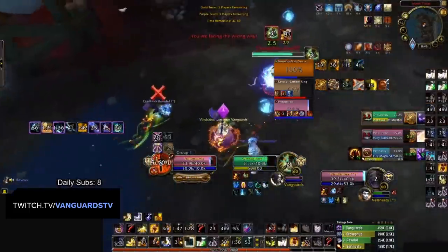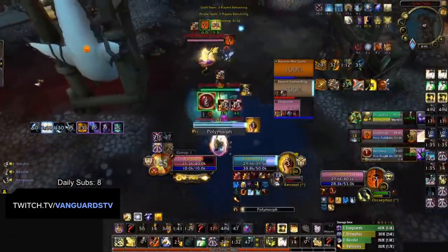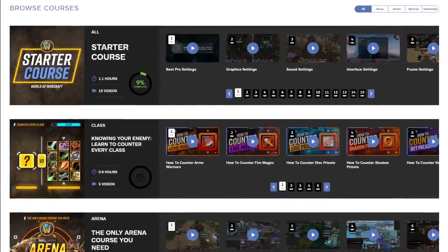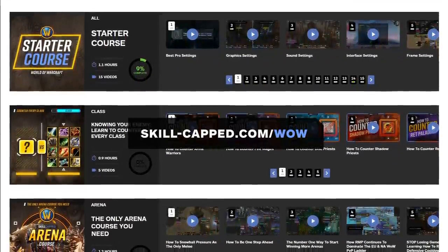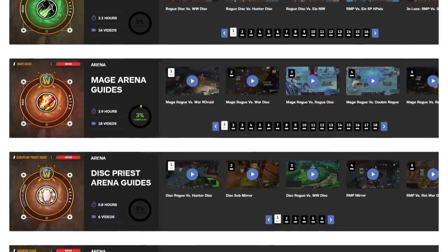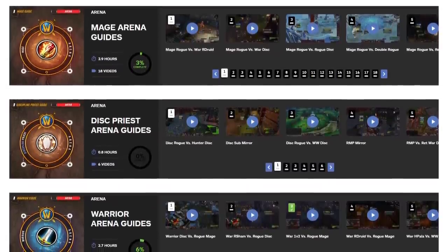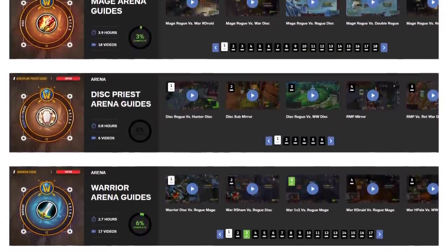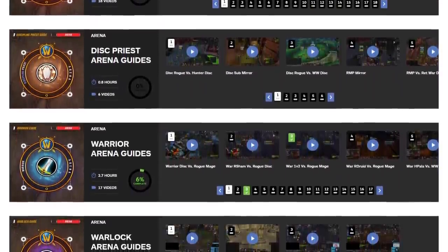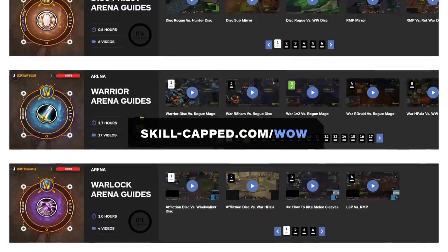Remember, as Red Warrior, you are looking to build and keep momentum by any means necessary. Sometimes this means staying in with your aggression even in the face of enemy cooldowns. Every week, we work with some of the best players in the world to bring you the highest quality instructional content at skillcaps.com/wow. Whether you're just starting your PvP journey or looking to climb to the top of the ladder, our course guides will give you tactics and tips directly from the best WoW players of all time.